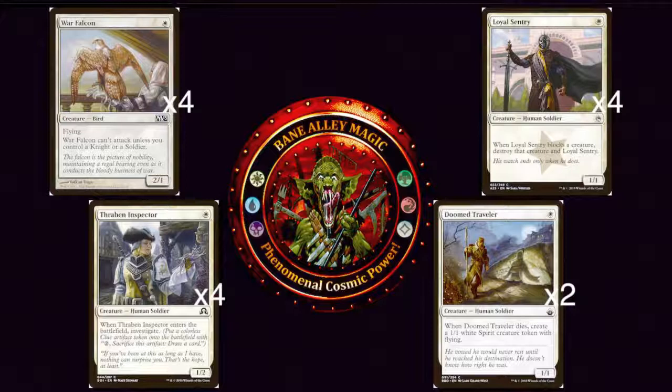We have four War Falcon, which is honestly my sentimental card of the deck. I love War Falcon — I've always wanted to have a deck around it. It's one of those cards I drew right when I started playing Magic. I drew a foil War Falcon and the art is so cool. It is a powerful card — a 2/1 flyer is nothing to shy at. It can't attack unless you control a Knight or a Soldier. One white for a 2/1 Flying Bird. Thankfully, every other creature in this deck is a Soldier, so we've got plenty. War Falcon is also great at blocking Delver of Secrets.